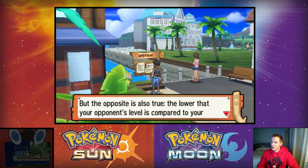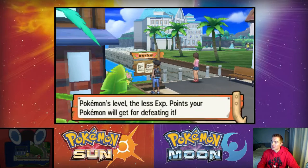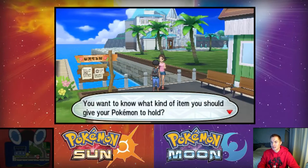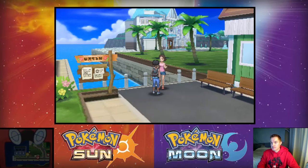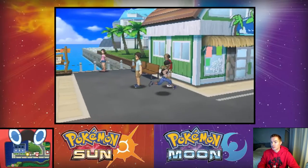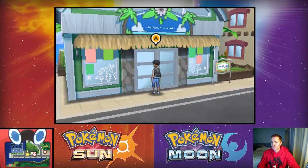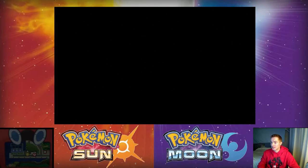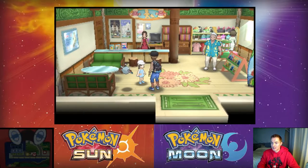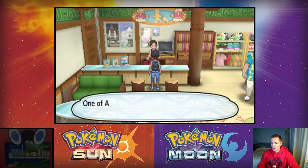An NPC says: 'The lower your opponent's level is compared to your Pokémon, the less exp your Pokémon will get from defeating it.' They finally changed that — that's good to know! Also: if you don't know what held item to give, a Sitrus Berry is always fair — restores a little HP when you drop below half max. 'Chrome dome' — that's a great nickname!